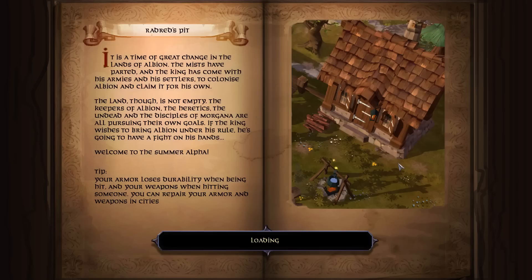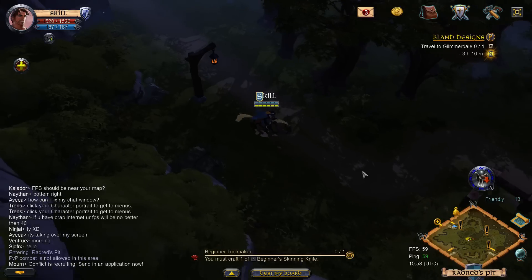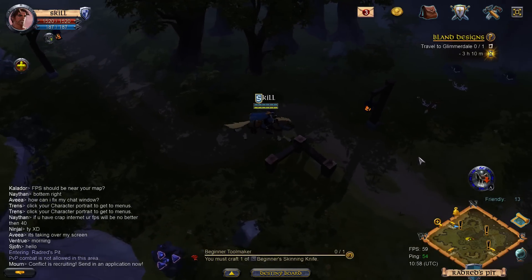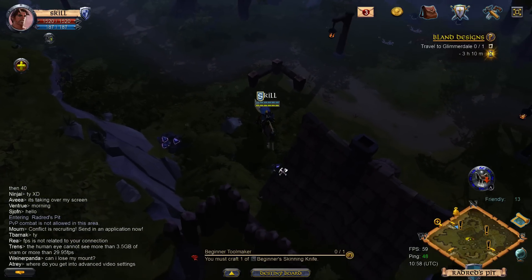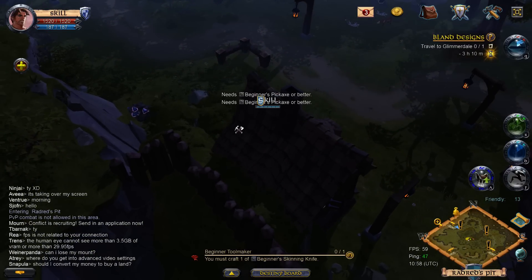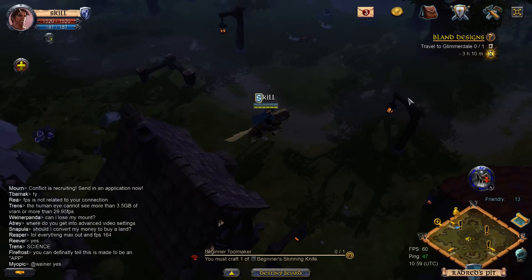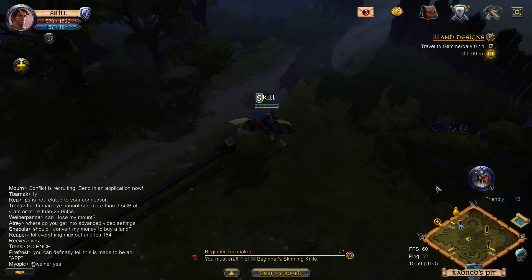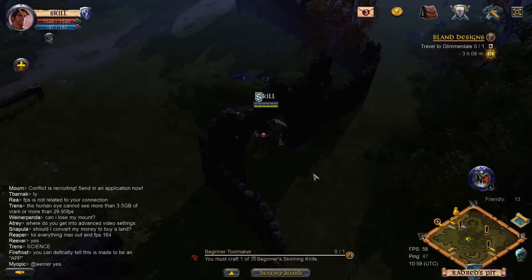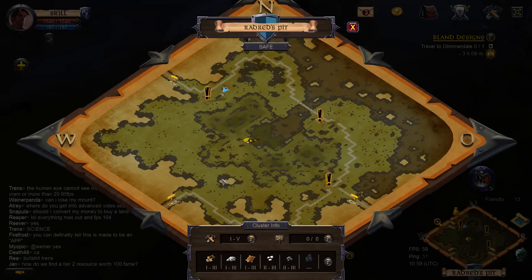I'm going to go do some combat. I showed you guys the land, I showed you guys the PvP zones. I better get something built. I actually need to craft a harvesting tool - I can't get that, I need a pickaxe as well. I really need a skinning knife, otherwise I'll never get a better weapon.